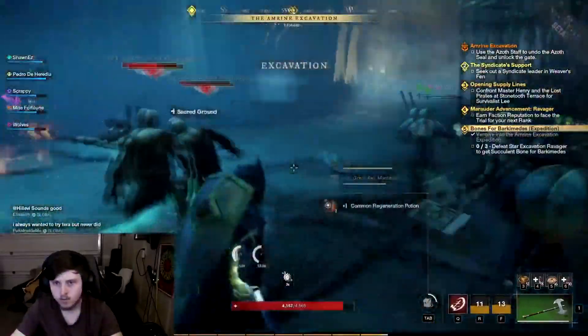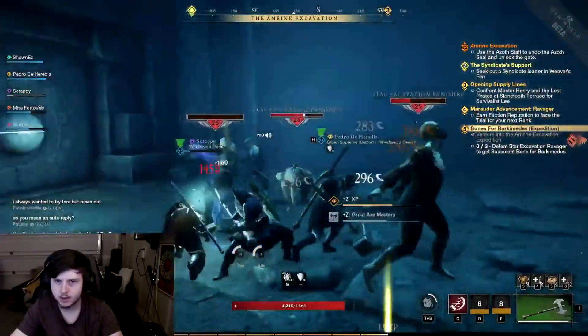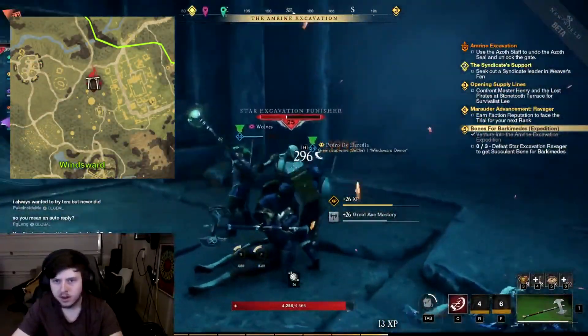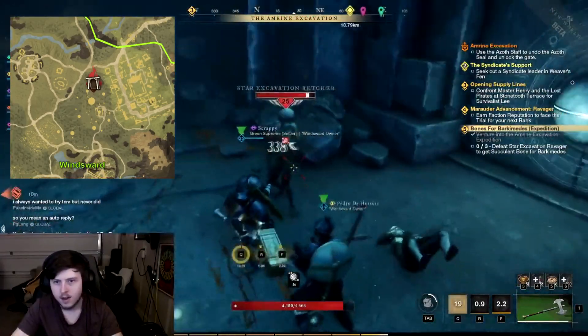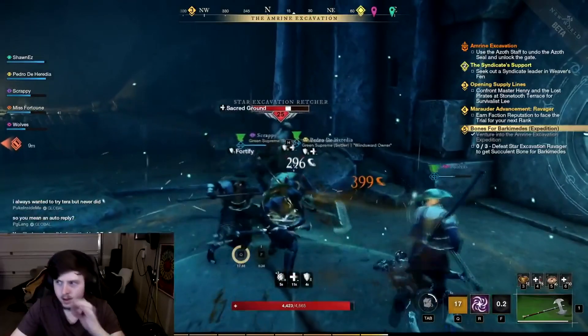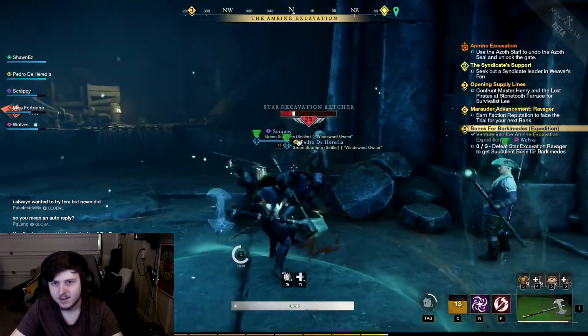Now to get started. Since we are continuing off of the previous guide, this is off of the assumption you have hit level 25 and are comfortable running Amarine Excavation. This guide will not focus on any of the skills in the game, and solely level. I highly recommend in between sessions you do a small amount of gathering, as hitting certain milestones in skills will grant you better town board missions.